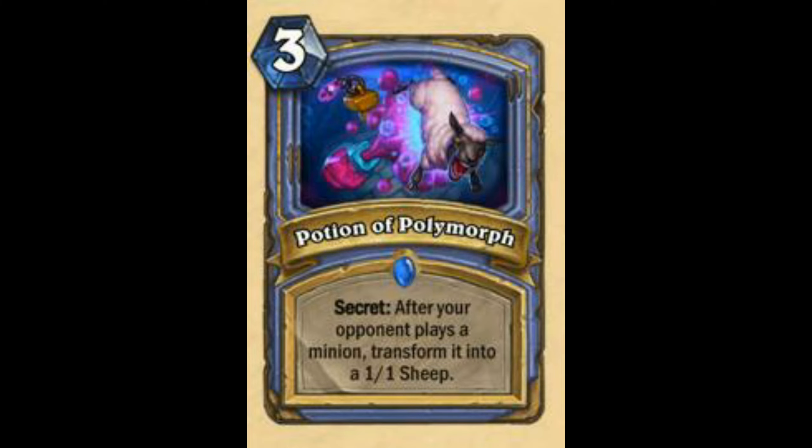Secret — Potion of Polymorph: After the opponent plays a minion, transform it into a 1/1 Sheep. Maybe really good in some cases, maybe really bad in some cases — no value. Like if your opponent plays Ragnaros, Mirror Entity is probably better. But I really wonder what happens with Jaraxxus. Anyways, this is going to be a good card.